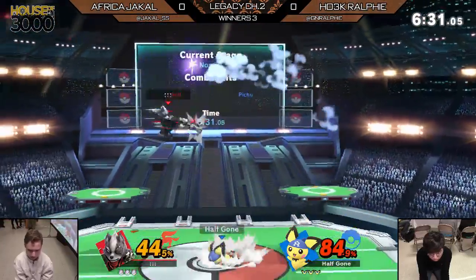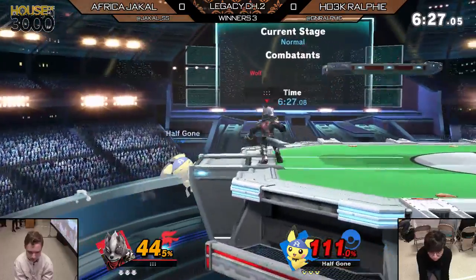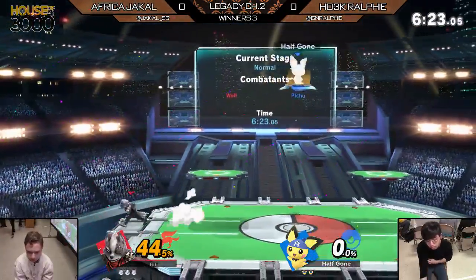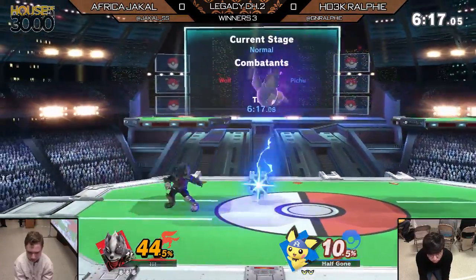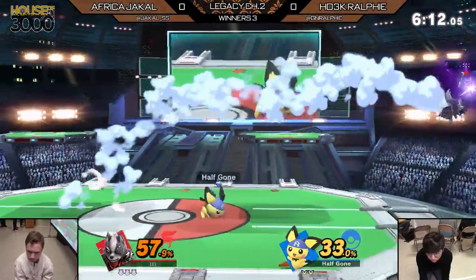Already Jackal looking pretty good, up about a 40-50% differential, advancing that all the way up to 60. The up-tilt is gonna do it against a character as light as Pichu — that wasn't even a strong hit. That was like the tip of the claws, like the manicure you get, like, I just got a fresh mani-pedi. It's gonna be able to take out a character like Pichu relatively early.